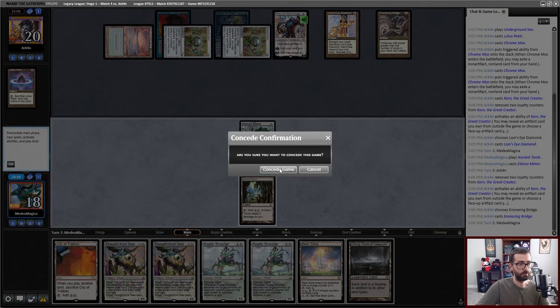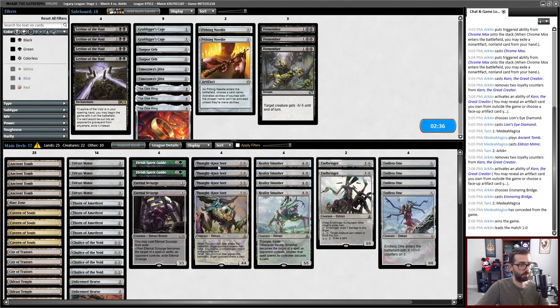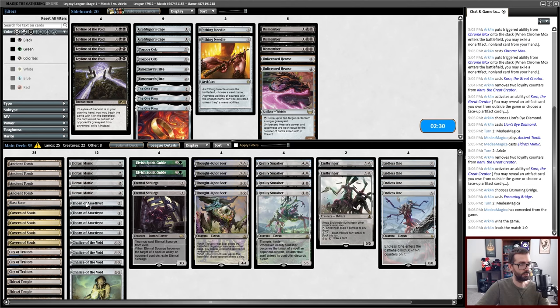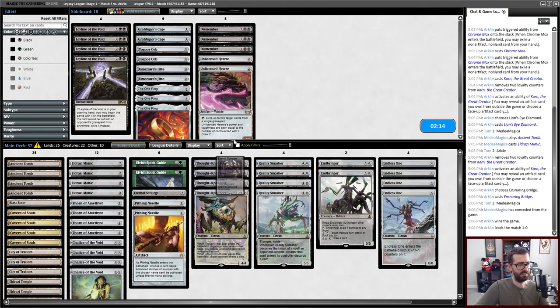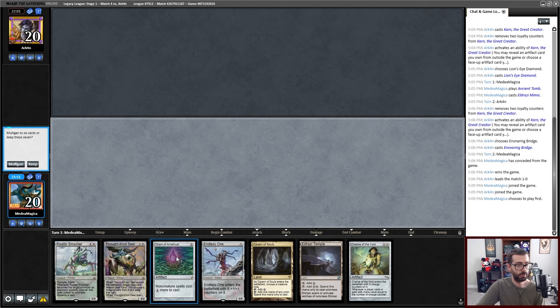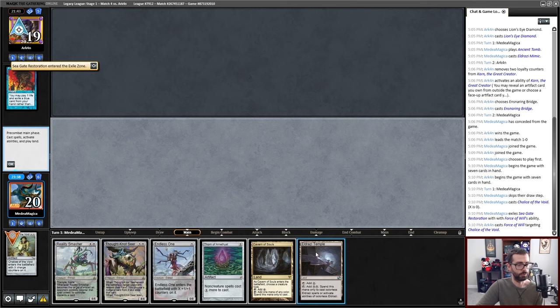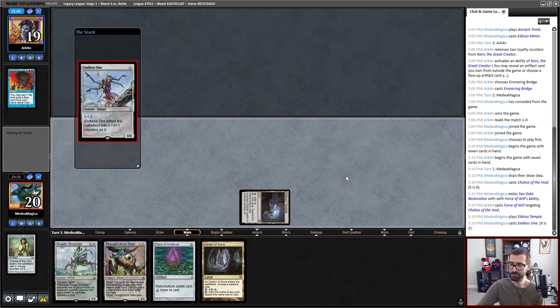Pithing Needle is good. I could do some graveyard hate here. Dismembers probably aren't great. Unlicensed Hearse probably doesn't do what I want it to do, plus it's just an artifact. Pithing Needle for Karn, and maybe cut some random creature to play a playset of Leyline of the Void. I can Chalice on zero on turn one followed by Thorn of Amethyst on turn two and then follow up with threats. This is fine.